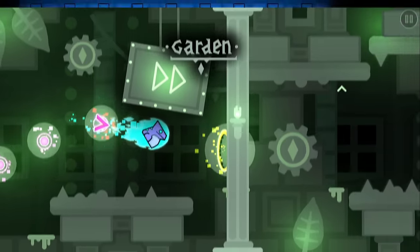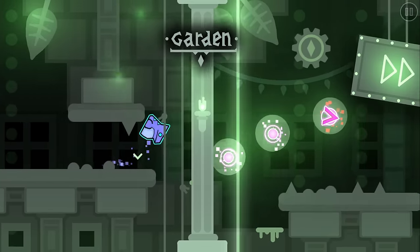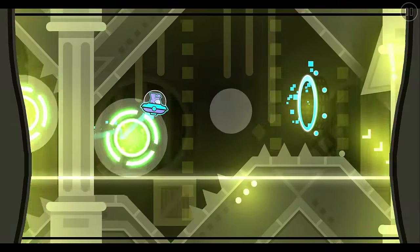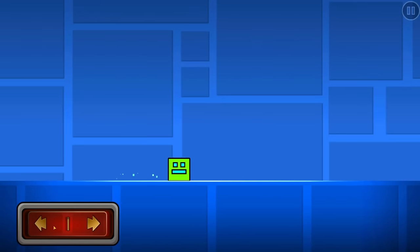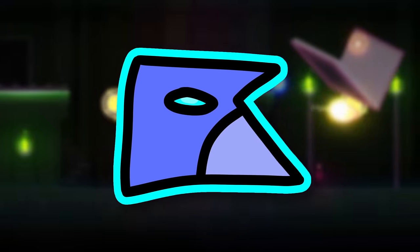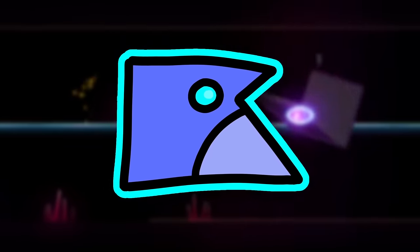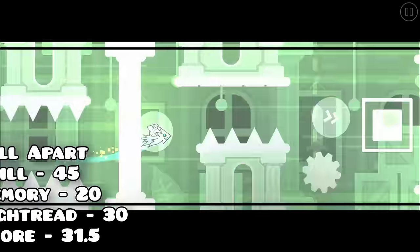On the topic of falling apart, this is Fall Apart by Bleed, which is the longest level I'd found up until now, standing at nearly 3 minutes. The level is amazing in every way possible, but there's a section later on which can be brutal — you play in platformer mode and have to dodge objects falling from the sky. While this section can catch you off guard, the rest of the level is easy enough where you can dethrone Seeker of Demon.